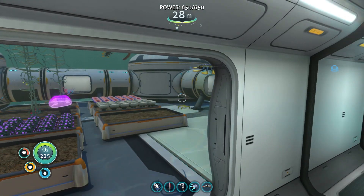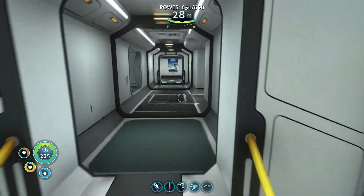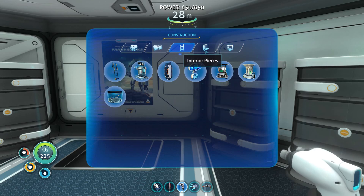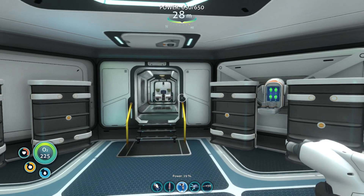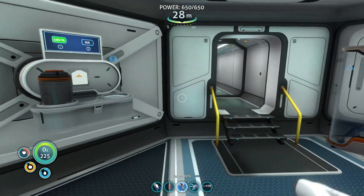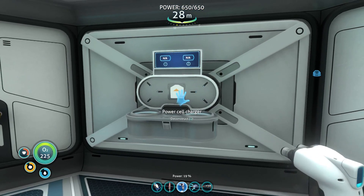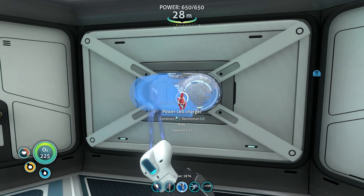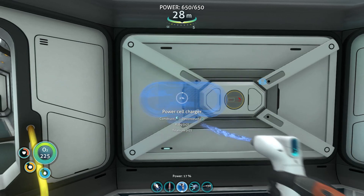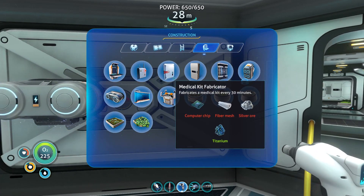We are going to be doing some general base upgrades. Something I want to do is build a wall locker — which is an interior piece for your modules — beside the power cell charger, so that I have an easy place to put the ones that need charging. Let's move our power cell charger over a little bit and then put the locker right beside it.